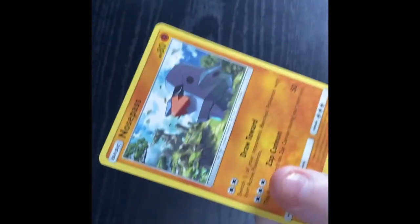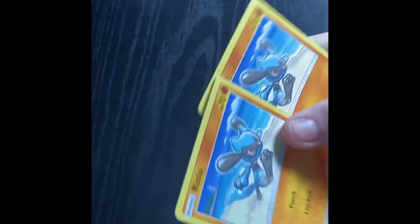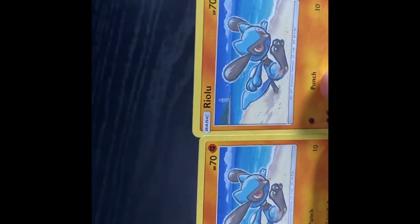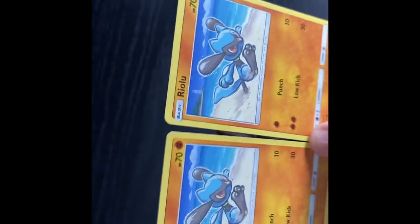Next, we're getting into Nosepass — always pointing north. Then we have a Riolu. Two Riolu. I love Lucario, I have two of these which are decent. I just moved through Fighting types almost efficiently fast, and then I barely have any.